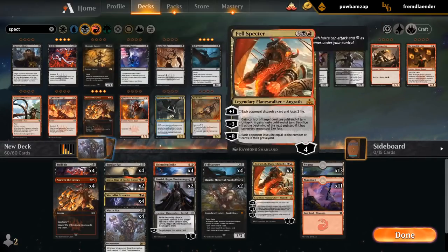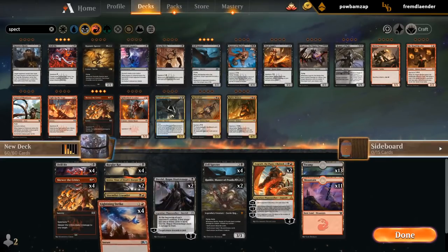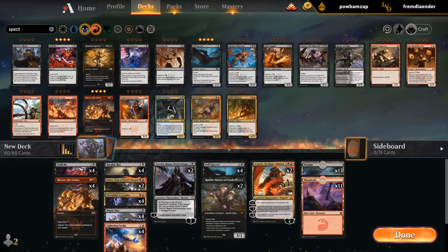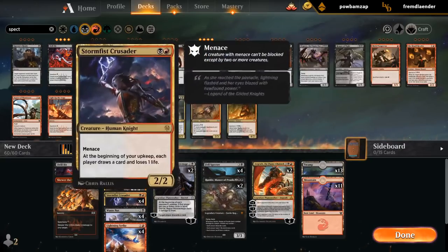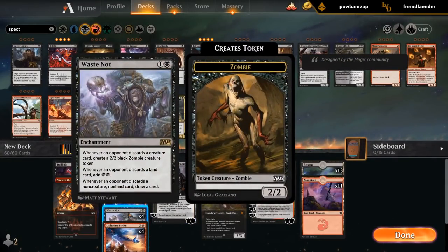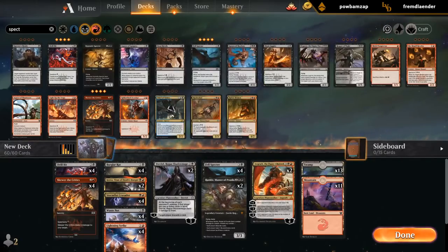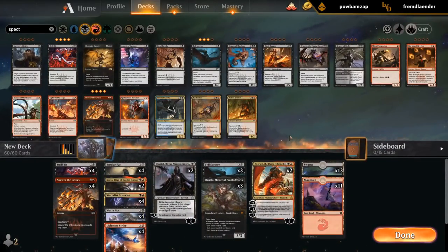So we're kind of a red-black burn discard deck at the moment. 24 lands could be too many depending on the curve. Crusader is a good Spectacle enabler. I like the combo with Rankle and Burglar Rat quite a bit, and Rankle is also a way to put more stuff in the graveyard for Kroxa. Waste Not does potentially generate a bit of mana, so having a few more expensive cards isn't a bad idea. I could go plus one Rankle, minus one Fell Spectre.